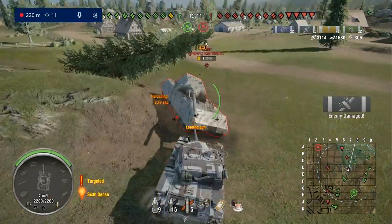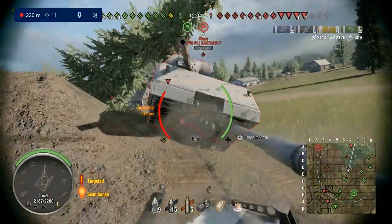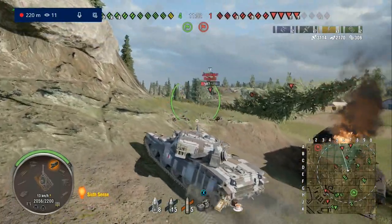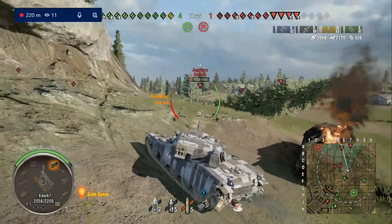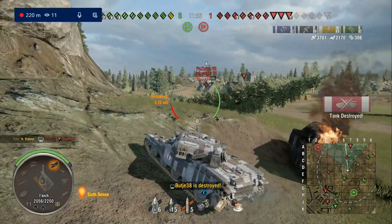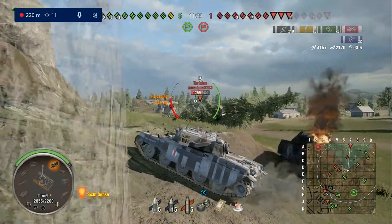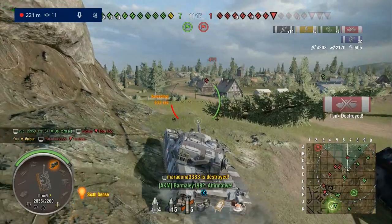So we're on Kaunas - Lithuania's best number one map - and we took an aggressive position here. That's because we can spot the whole north, get good damage out, and get a good amount of assistance if people actually shoot what you're spotting. Right now no one is shooting anything we're spotting, so we're the ones doing pretty much all the damage. This position is really good for tanks with a strong turret - you can stay hull down, use your gun depression, and wreck these guys incredibly easily without taking as much punishment in return.